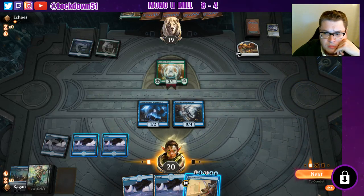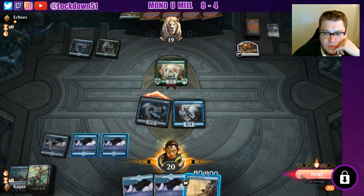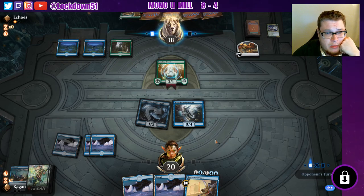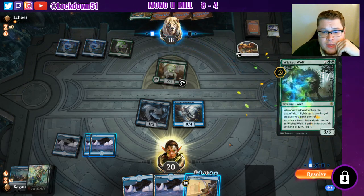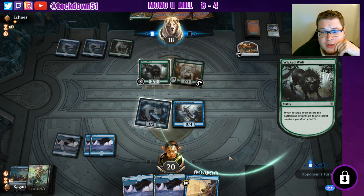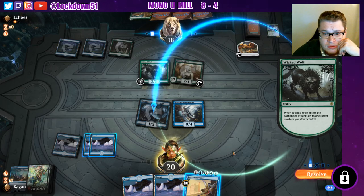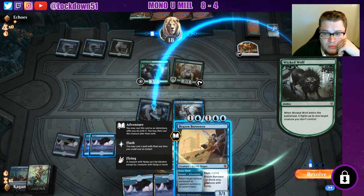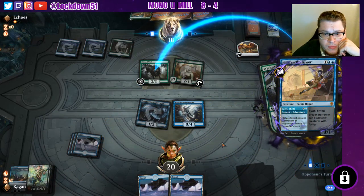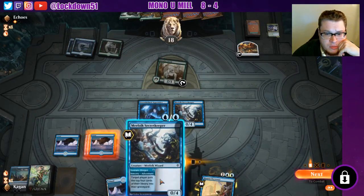I really would like a Negate or counter spell here — they're probably going to drop an Oko. Wicked Wolf — eww. That's gnarly; I'm going to have them sacrifice this food token before they fight something. Let's return it — stave them off as long as we can. This might be a quick 2-0 from them though; there's just not a lot we can do. Alright, well there's something. Let's go.